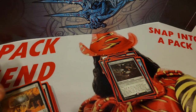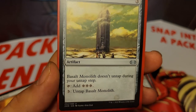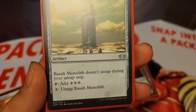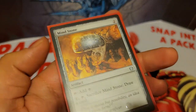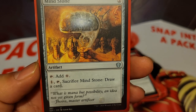Our next section is the ramp section. We have Basalt Monolith, which is 3 mana — it doesn't untap during your untap step, you can tap it to add 3 colorless, or pay 3 to untap it. We also have Mind Stone, 2 mana artifact, tap to add a colorless, and you can also pay 1, tap it, and sacrifice it to draw a card.